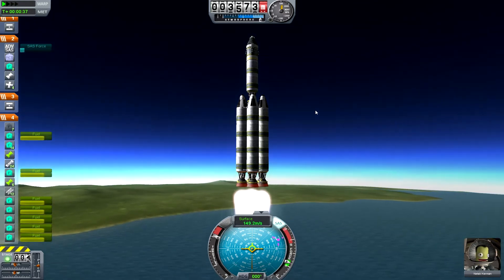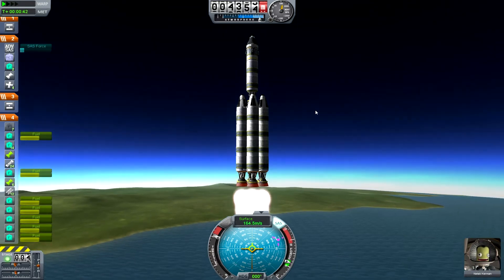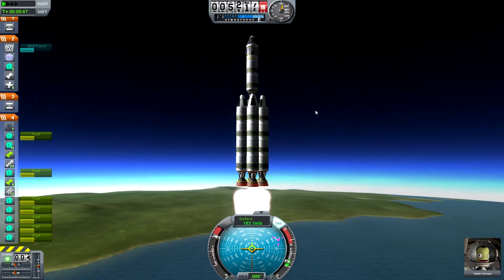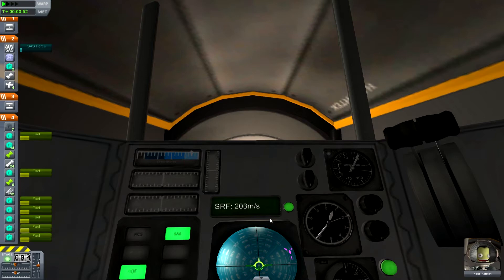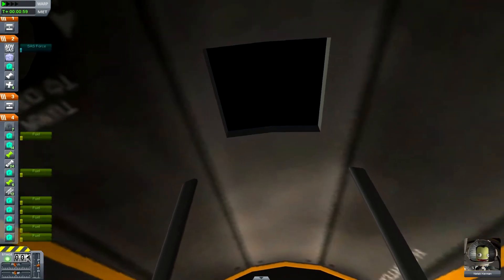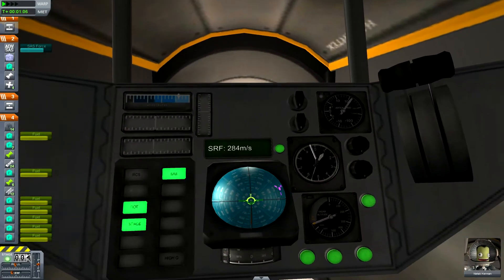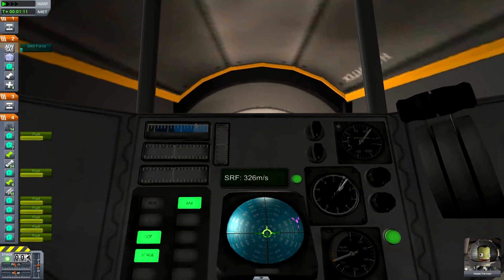One of the neat things about this new version, which is 0.17, is you can actually fly the craft from inside the vehicle from the little Kerbal's perspective. You'd have to be very good at flying just by your gimbal, which I'm not that great at so I'm not going to attempt it. But in the small single-seater craft we're flying in here, you've just got the one window. In space it's pretty neat to look out and see the stars, but I prefer to fly in the traditional view.